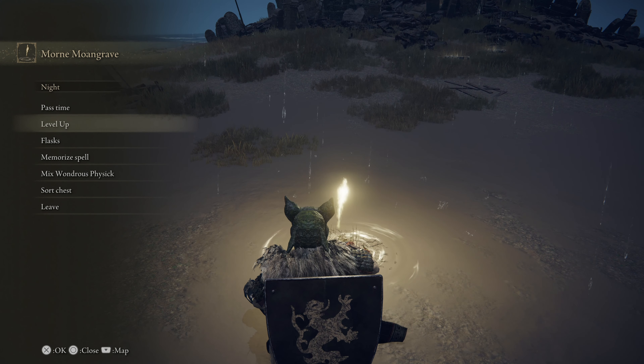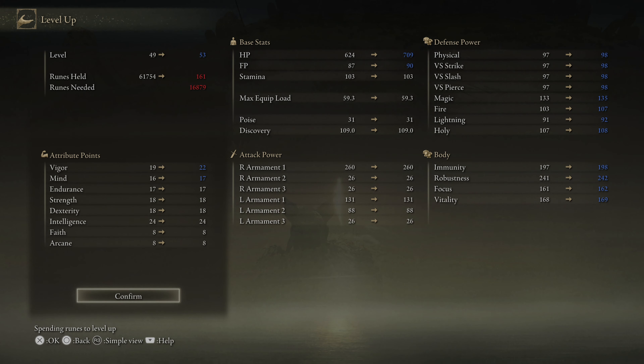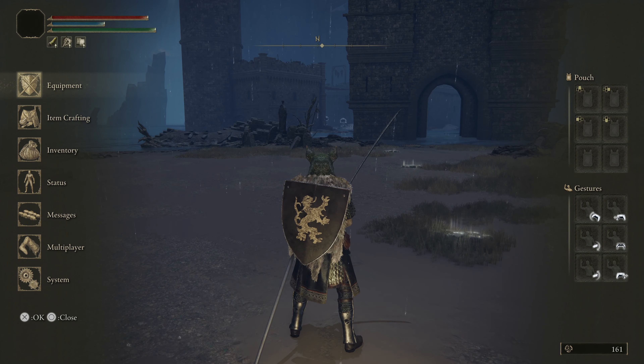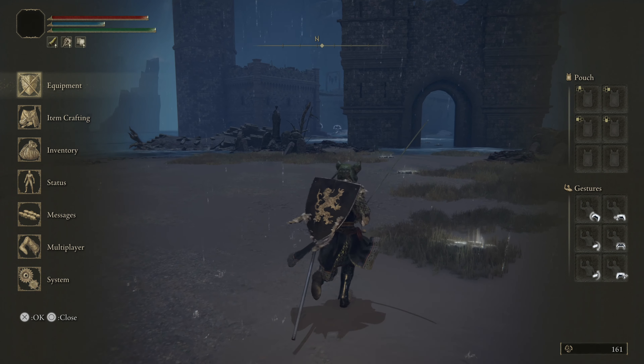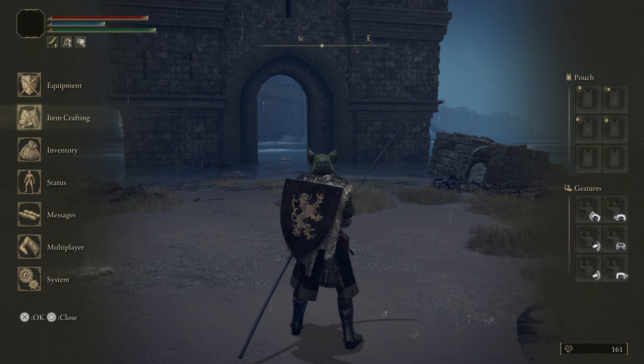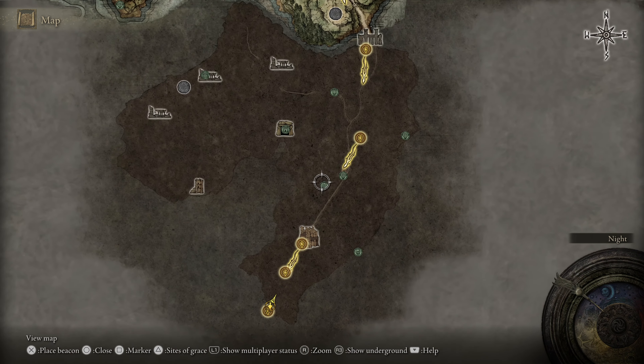I'm going to level up. I actually spent a lot of time just helping out people, and I got four levels to spend here. Let's bump up the Mind a little bit. Should I dump the rest in Intelligence? Let's bump Vigor for now. I ended up helping out people in this boss since we more recently beat it. Just dropping my summon sign and helping people out for funsies. But I was out here adventuring in our new area and found a lot of things we missed.